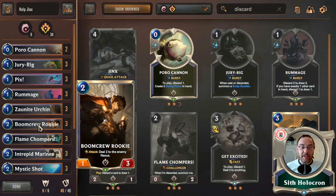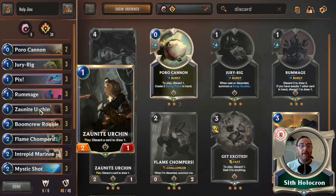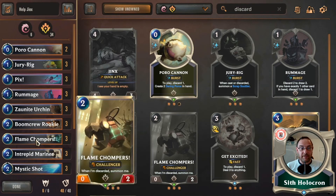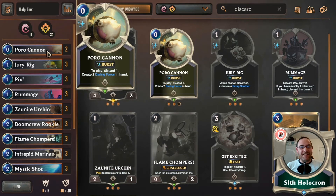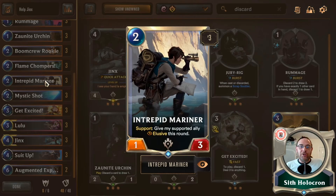That's why there are three Boom Crew Rookies. The Flame Chompers can pull over a unit that would otherwise smash Lulu or Jinx — pull it to the side and let it hit the Chompers instead, which is fine. Nine times out of ten it won't cost you two mana. And with Poro Cannon — you can get it out for zero since it's 'when discarded, summon me' — which is why I keep thinking three might be better, but we have other units and spells.